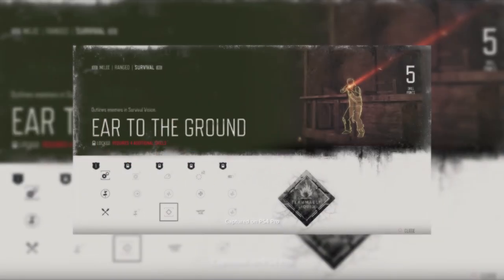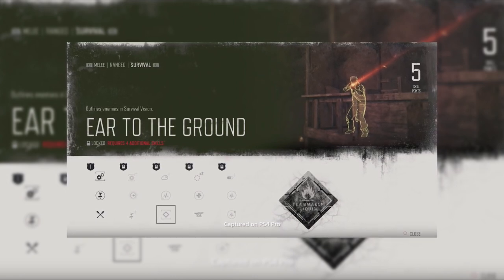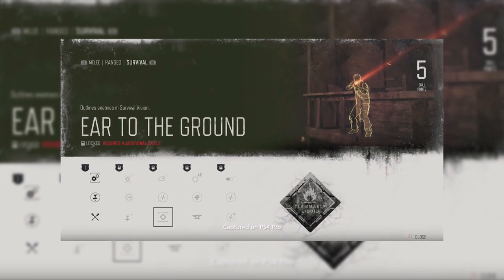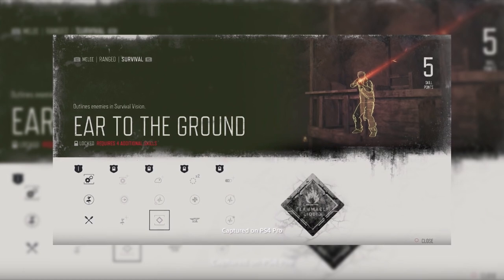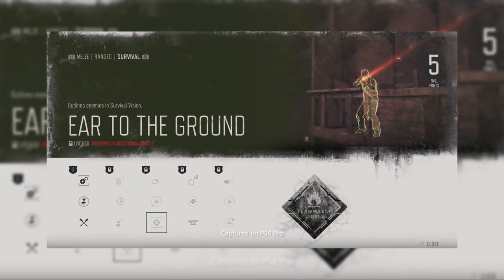Ear to the Ground — Survival. You'll quickly learn that utilizing stealth is crucial for survival. What the Ear to the Ground skill does is improve your survival vision to detect nearby enemies. You'll be able to see them through walls regardless of whether they have been tagged or not, allowing you to sneak past and avoid ambushes.